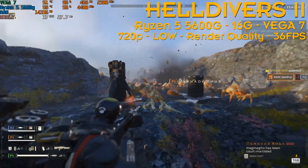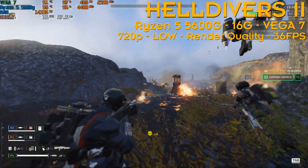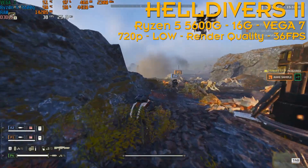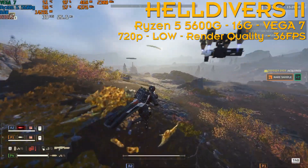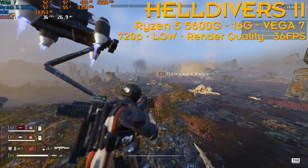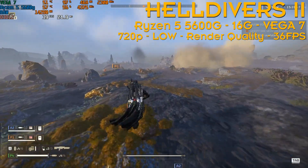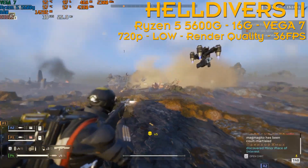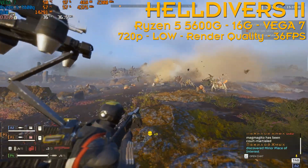I didn't even overclock the CPU or the iGPU. What if you put 32 gigabytes of memory instead of 16? Maybe I'm bottlenecked by the memory. I'll try to make another video with 32 gigabytes and overclock it to see if we can get higher fps or even play at 1080p. Also, the memory I'm using is 3600 MHz, not the standard 3200 MHz that everyone uses — that for sure helps a lot, at least on the AMD side.